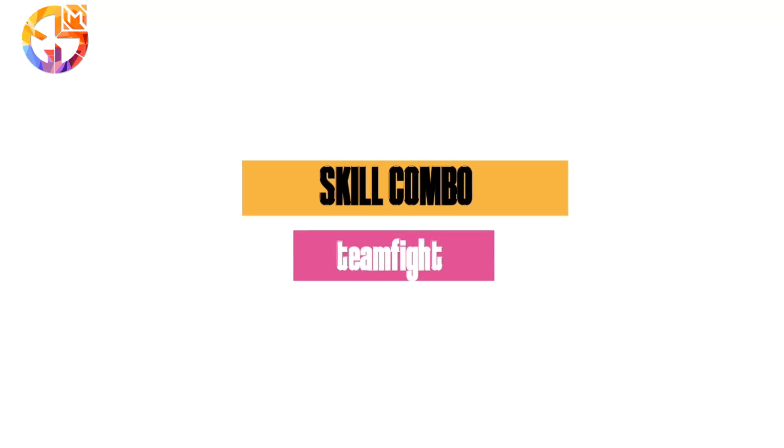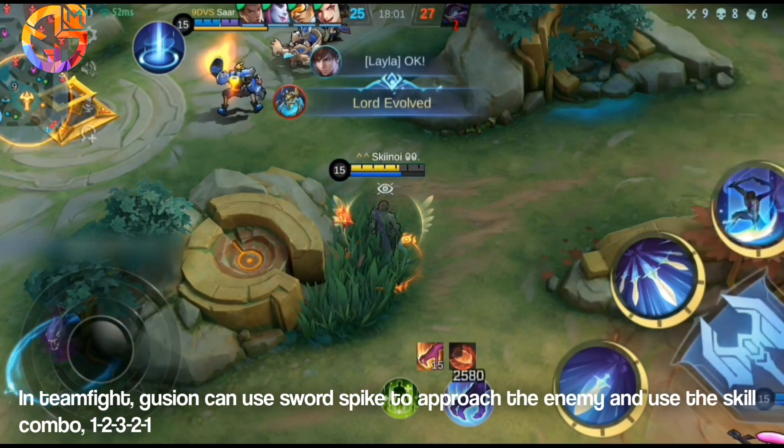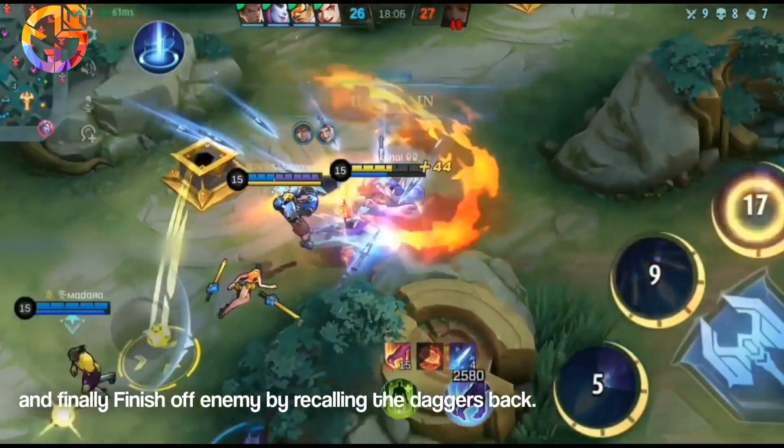Teamfight. In teamfight, Guzhen can use Sword Spike to approach the enemy and use the skill combo: 1, 2, 3, 2, 1, and recall back the daggers to execute the enemy.